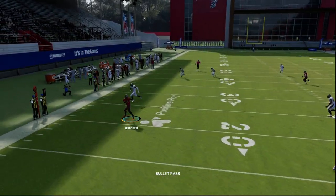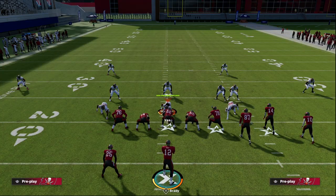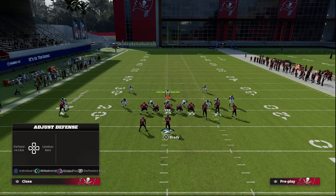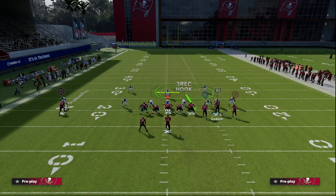Just by motioning him to the bunch side and snapping when he sets, you'll see that if they're not playing hard flats, we can take that. You really want to focus, especially in Madden 23, on taking your five-yard dots. If you have a quick flat route open, you really need to take that because the pass rush is so good that it's going to be hard to move the ball otherwise. I want to emphasize taking your quick reads and check downs.